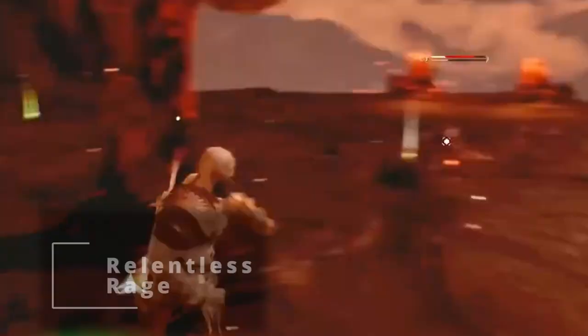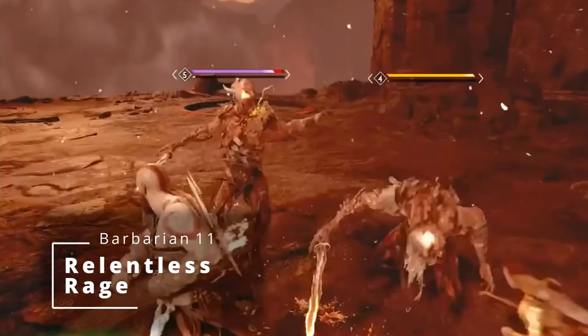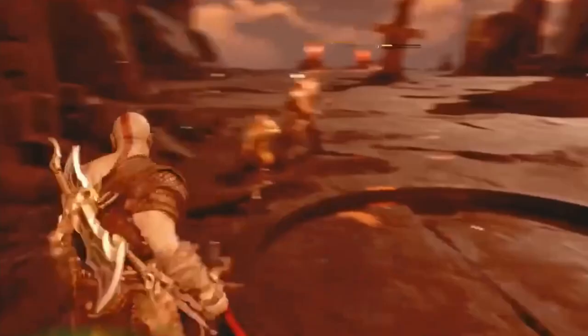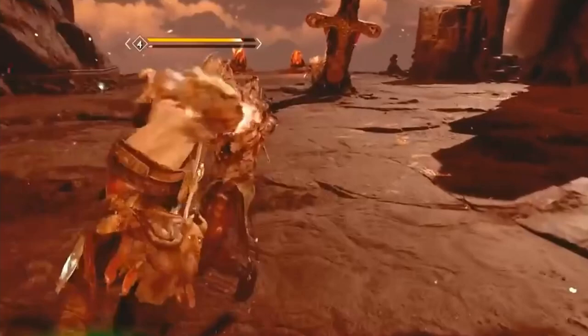At 11th level of Barbarian, you get Relentless Rage. If you get knocked down to 0 hit points while raging and don't die outright, you can make a DC 10 Constitution save. If you succeed, you drop to 1 hit point instead. You can keep using this, but each time the DC increases by 5 until you finish a short or long rest. Considering how hard it is to kill Kratos, this only makes sense.